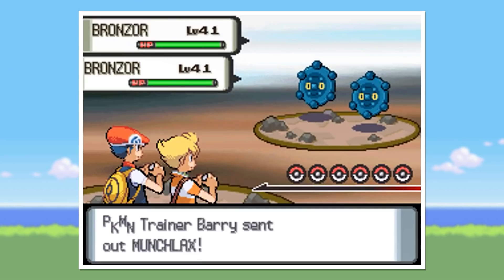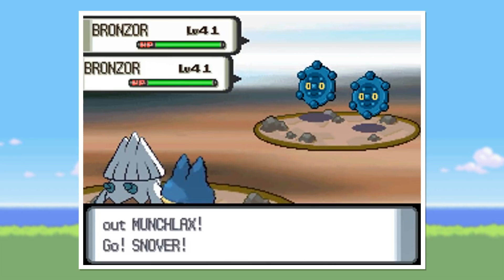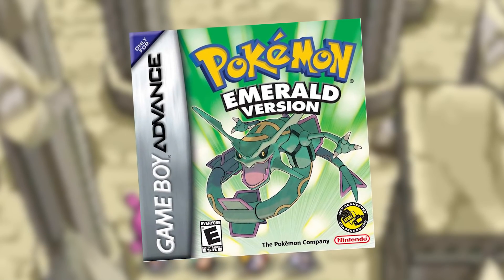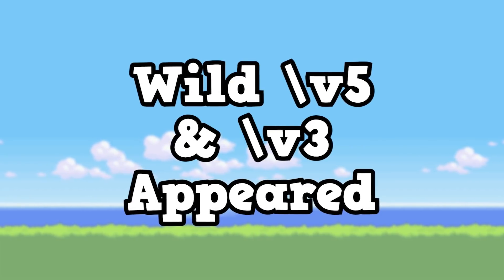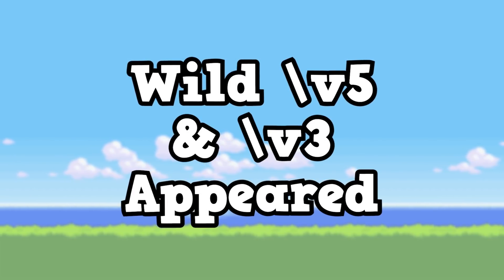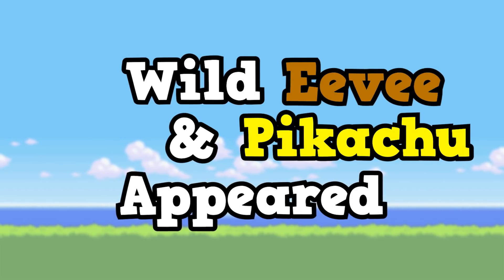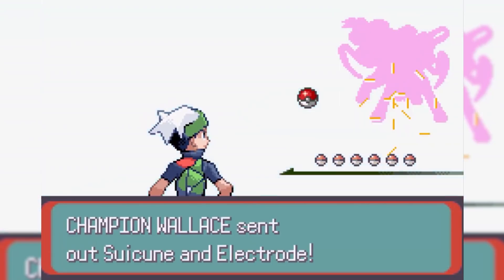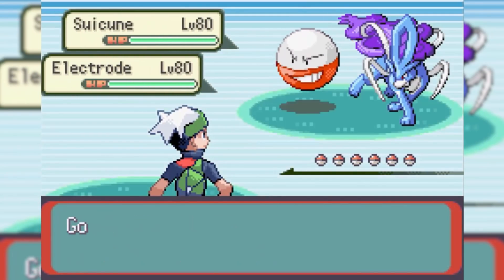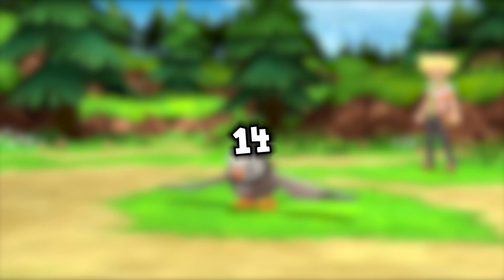Number 13. Double battles were a staple of Pokémon Diamond and Pearl and gave players an entirely new challenge when it came to battling other trainers. This feature was however originally considered for Generation 3. In the code of early copies of the game exists a string of text saying 'Wild [v5] and [v3] appeared.' The Pokémon names would have taken the place of the placeholder text here, however it does appear that plans were in place to have two Pokémon appear at once. Luckily it would only take one more generation before this feature would become available.